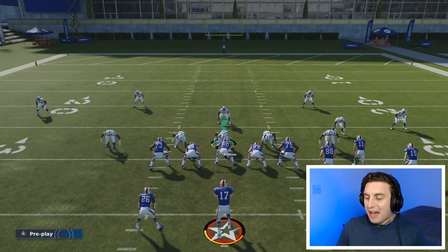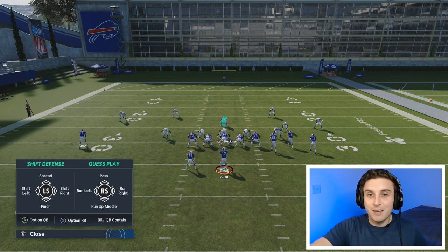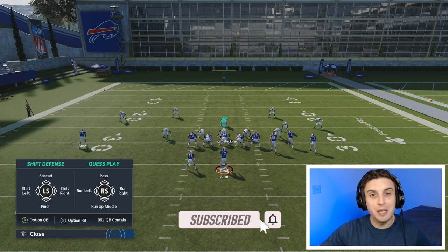Option running back and option quarterback — I never really use these, and honestly I'll be completely honest, I don't know what they do. I guess in the event your opponent is running a lot of option plays, I'm guessing it's saying who do you want to focus on — like if your opponent has a Michael Vick or a Lamar Jackson, you're telling your defenders on an option play to focus on the quarterback or focus on the running back. I have never used it. In coaching adjustments at the beginning, I put my option defense on conservative, and that usually guards against quarterback options pretty well. But that is an option — no pun intended — for you to use if you want.